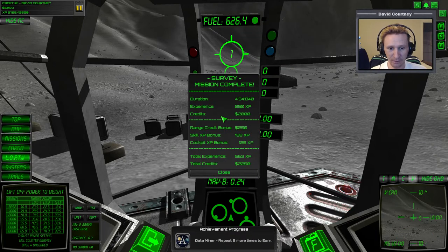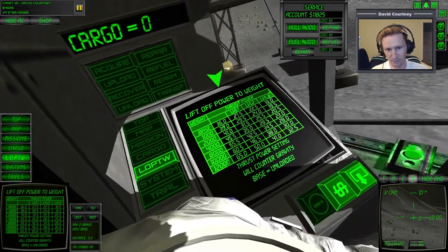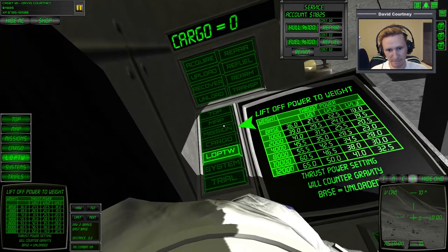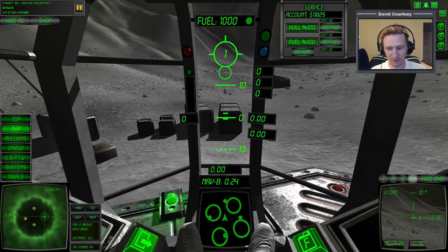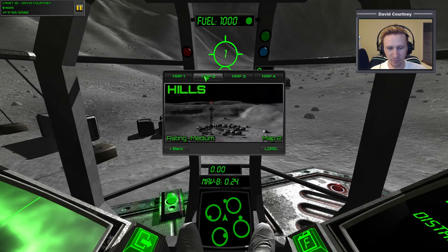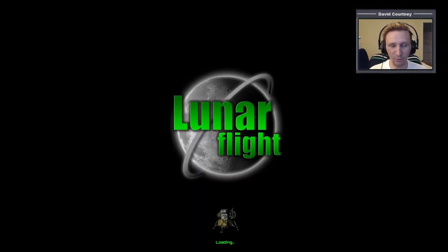250 experience, 2,000 cash. Let's refuel and go to the next map — let's change things up a little bit. We have to get to the maps from here. Let's go to map two and not make things too hard on ourselves. Load up map two; we'll do one or two missions here, and that will probably be all the time we have for this part of the video.